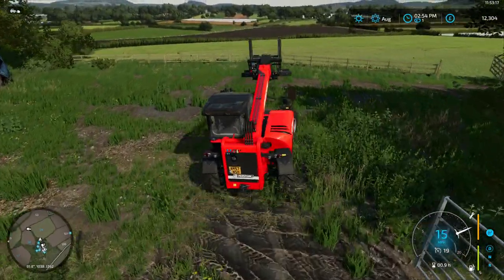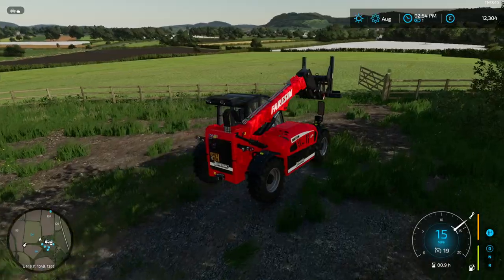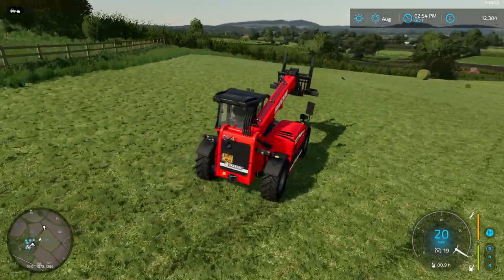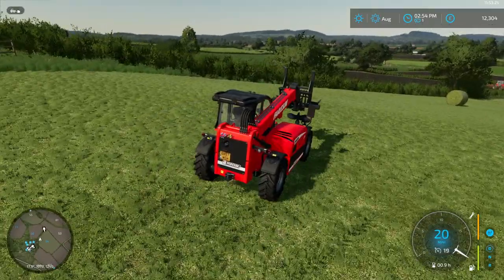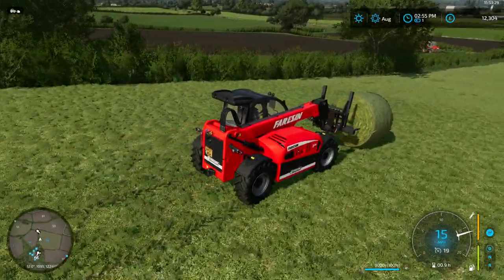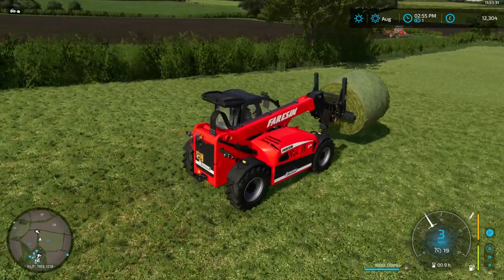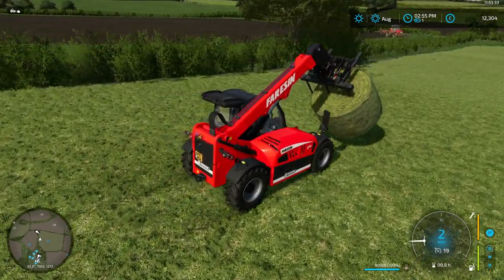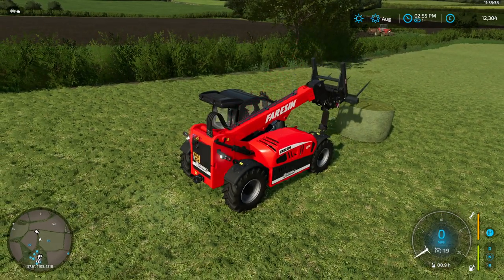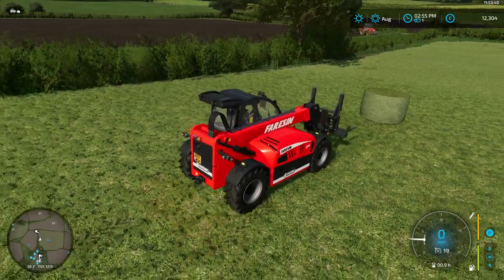Right now we're just going to stack these last two bales, then jump in maybe the John Deere, get some seed and start putting canola in the ground in the two fields. In real life I think I might have decimated that pallet — pretty cool though. There we go, scoot lined up and scoop.